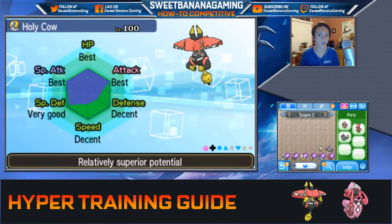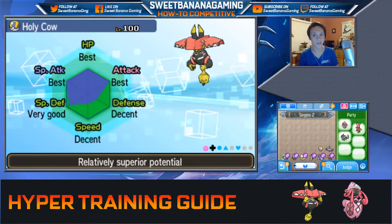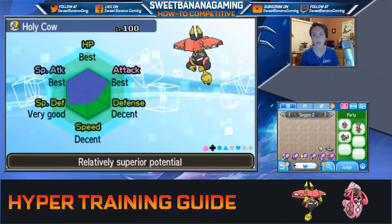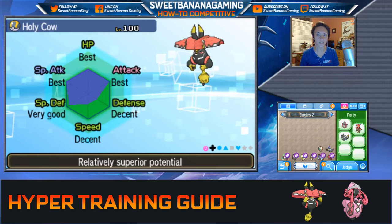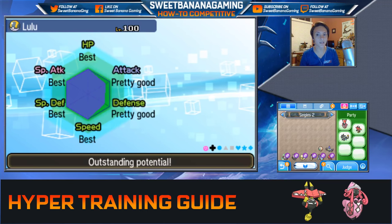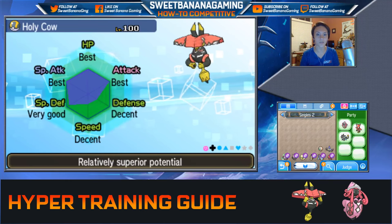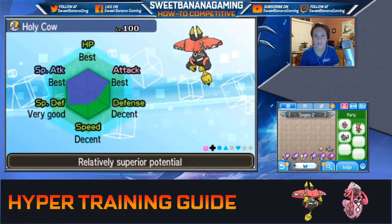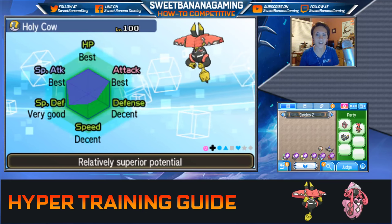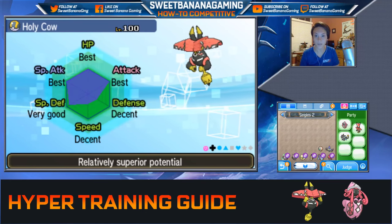As you may or may not know, all legendary Pokemon and Ultra Beasts, and I also believe Gift Pokemon or maybe just the Type: Null, are guaranteed to have three perfect IV stats. But you could get lucky and get four perfect IVs, or you could get unlucky like Tapu Bulu here. Tapu Bulu gave me such a hard time trying to catch it that I was just satisfied to have an adamant one.